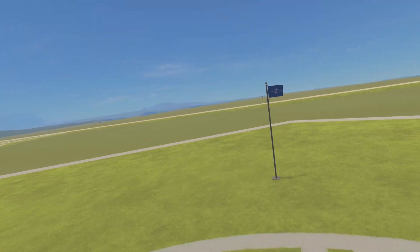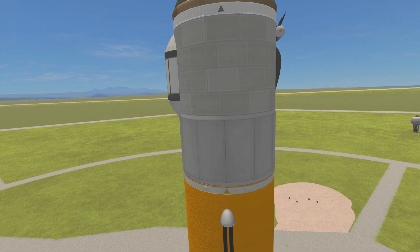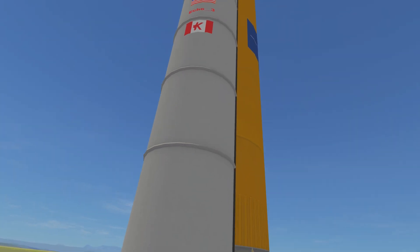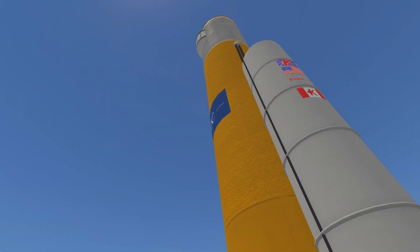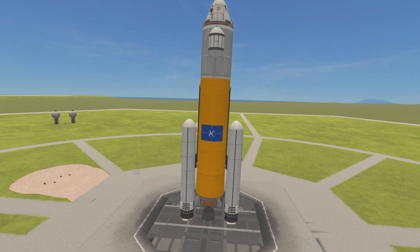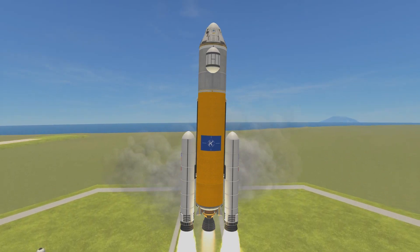All systems are go. Valentina, Bill, and Bob are ready for liftoff. All of Kerbal kind awaits with bated breath for the first crewed mission to the surface of Minmus. 3, 2, 1, ignition. We have liftoff of Mint 1.